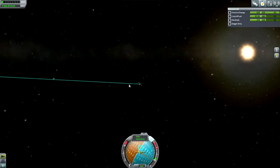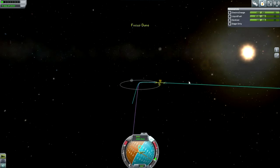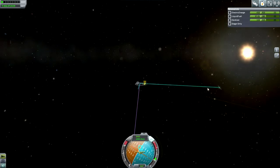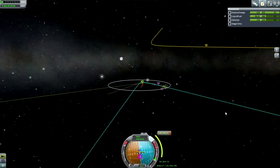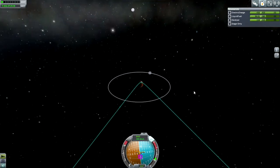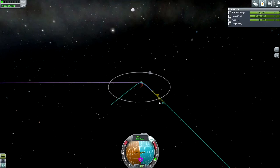You can see me doing that, trying to get a maneuver node plotted, but the thing just doesn't want to let me put a maneuver node on there, no matter where I hold the cursor. I eventually have to get pretty close to the planet, and so it gives a faulty little reading of how much it will cost.